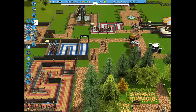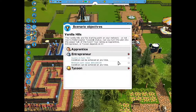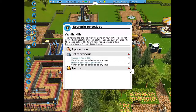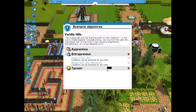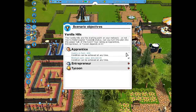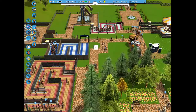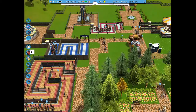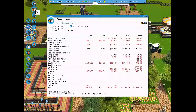I checked the park value targets: we need 60,000 and we're at 40,000, which is more than halfway there already. That should be easier to reach in the next episode. Now it's mostly a matter of waiting for those 400 park guests to arrive, but the ad plan starts to work pretty quickly.